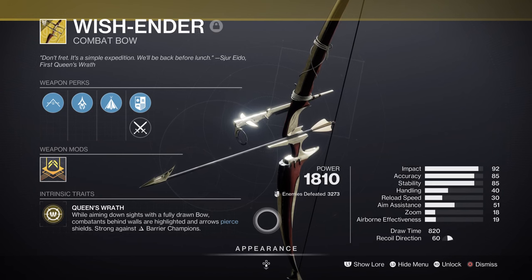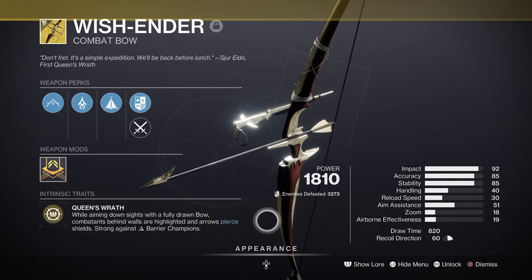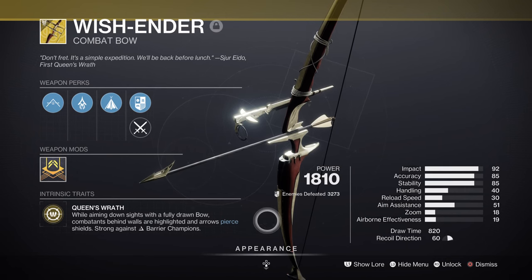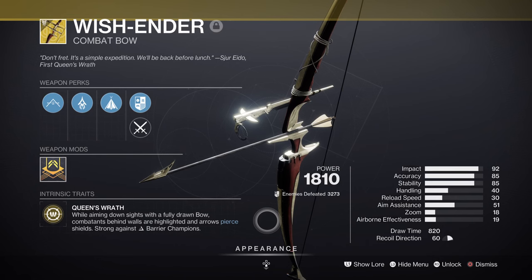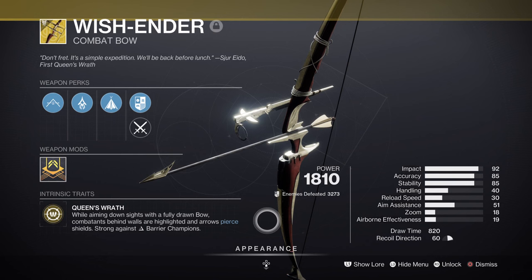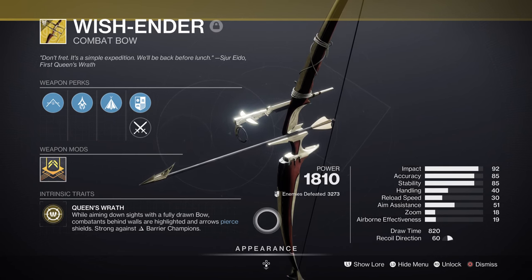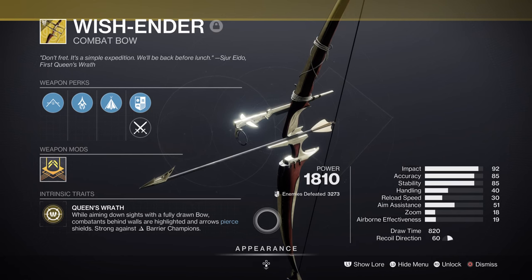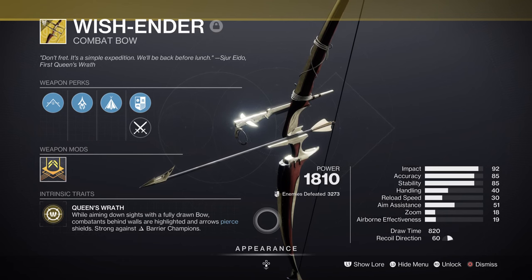For weapons, we are using the Wish-Ender, which is ideal for a build like this. With its high impact damage and ability to pierce champion barriers in one hit, it pushes this Arc build's damage even higher. It's fantastic at range, amazing for solo boss and mini-boss dealing, and allows players to one-shot most enemies. Its ability to strip shields also helps deal more damage through our abilities. Since the build triggers a lot of jolted effects, you can also swap to Trinity Ghoul for an effective ad clear option in the deepest parts of endgame.